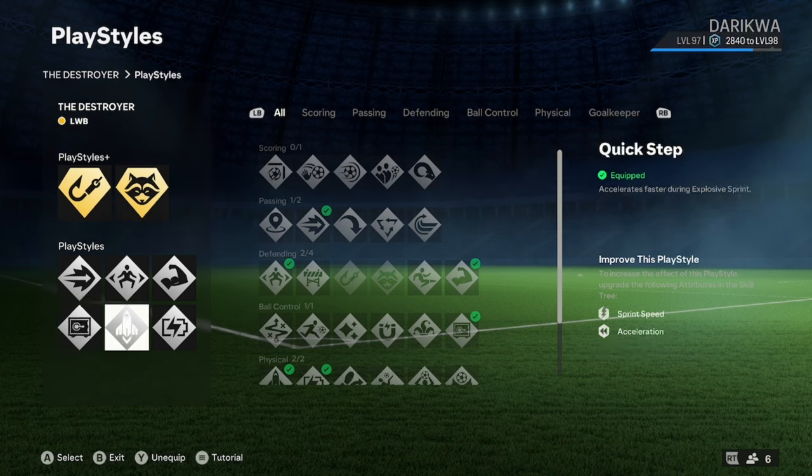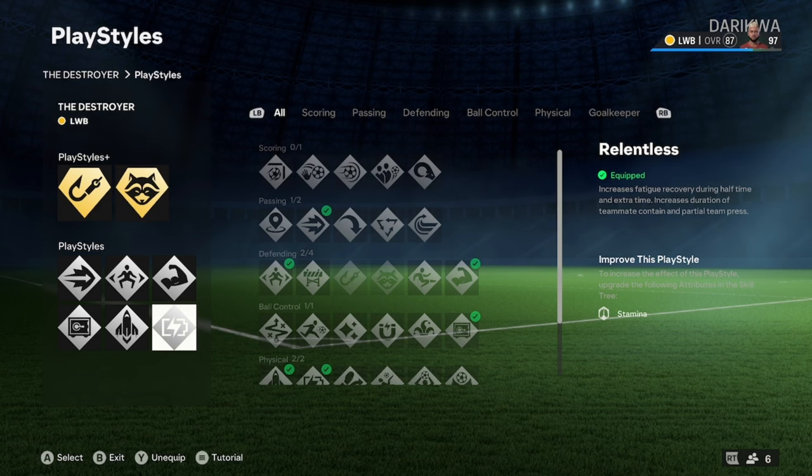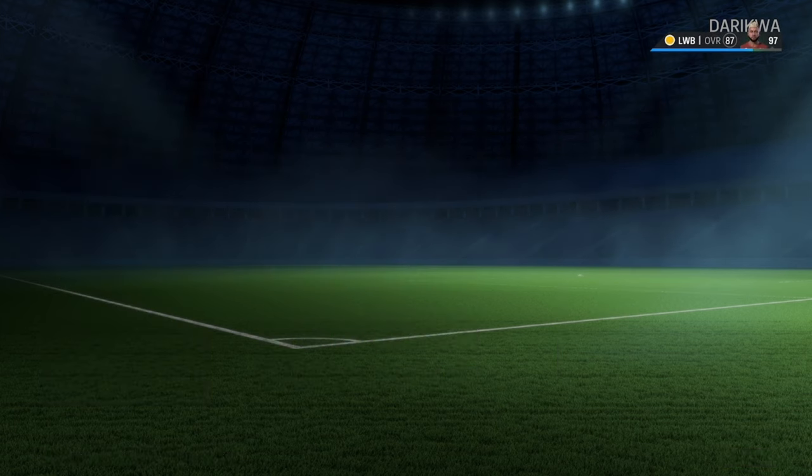Quick Step gives you that additional boost to push away from people when you're driving or trying to catch a sprinting striker or winger. You need that to at least match them play style for play style, because that's what the game rewards. Relentless — if I need to explain this one to you, you need help. It lets you keep pressing constantly all game long without getting broken down as much. You can even put this as one of your gold play styles and it'll still be decent.